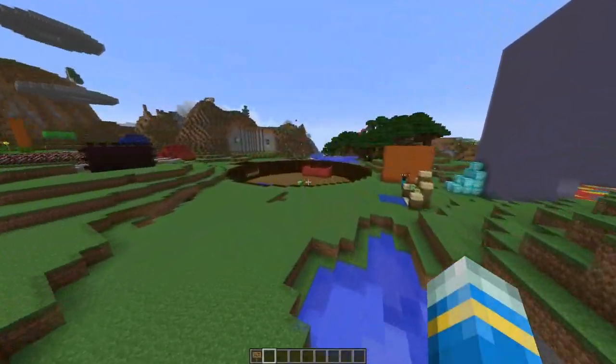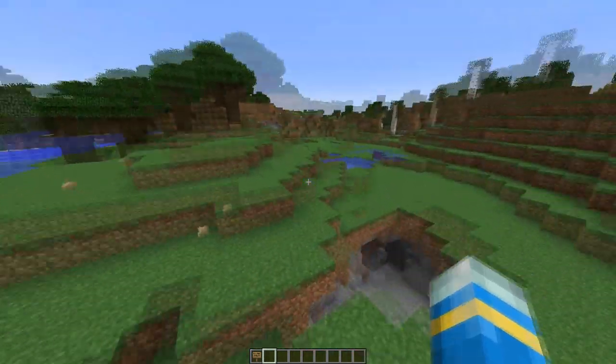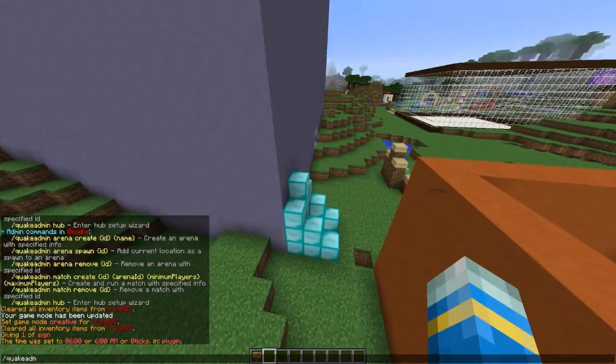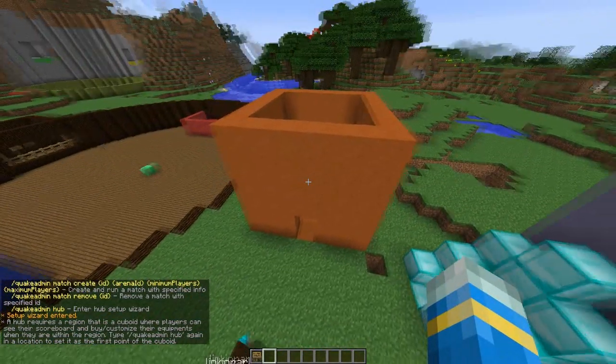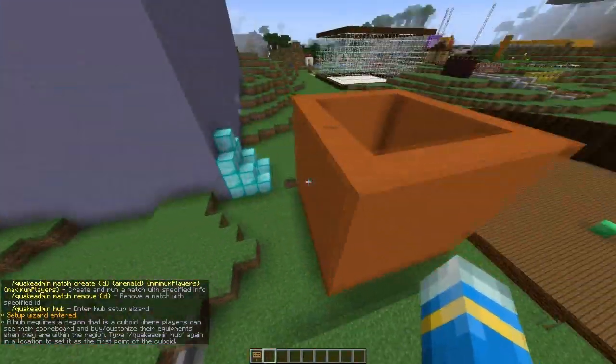Welcome to another Bukkit plugin tutorial, and today it's on MineQuake. This is a really cool plugin that imitates Quake within Minecraft. You're going to want to do 'quake admin' and then 'hub', and this will enable you to create a hub where people can upgrade their weapon and just wait for the match to start.